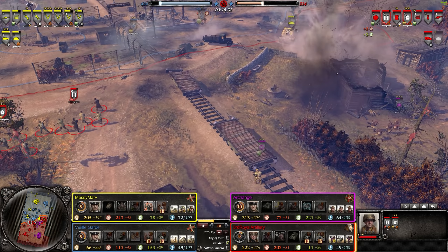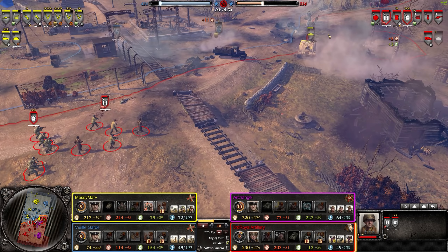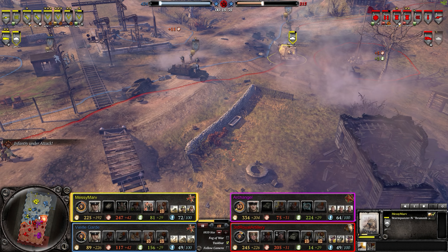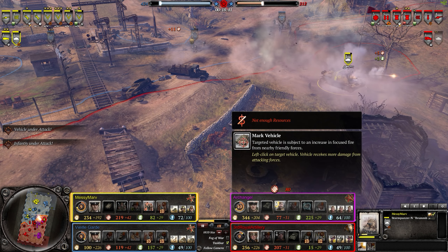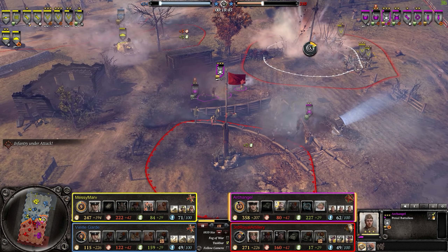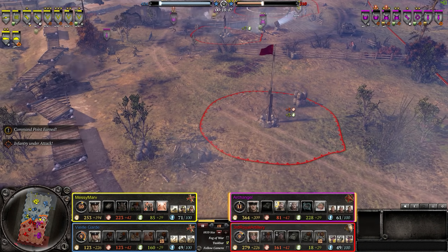Pioneer squad with five men — plus to get the flamethrower. Oh boy. Brumbar coming over to assist. Good building collapse — very nice. He does have a lot of infantry, but the Brumbar is specialized in killing infantry, so that can be very bad for the Soviet player.